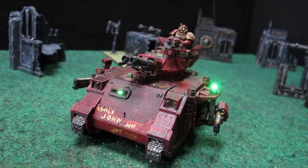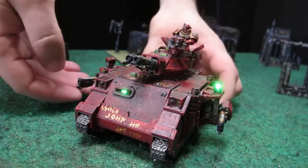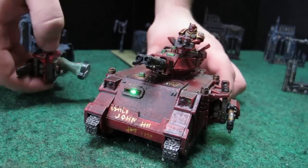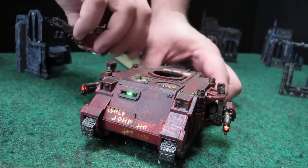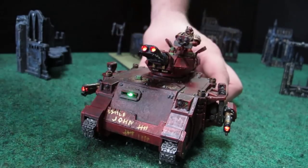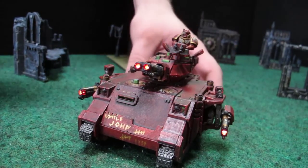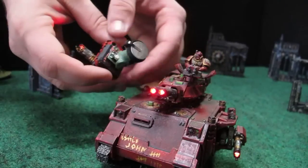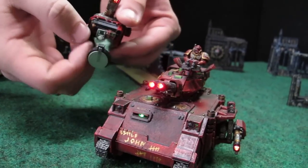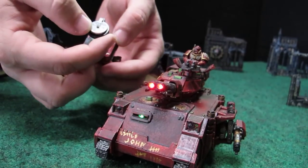Everything is magnetized, so when a weapon blows off you can simply take it off and put it back on, and obviously the same thing with the turret. To turn on the lights you simply pull it out and you can see the little buttons right there, and the battery pack is very easy to access as well.